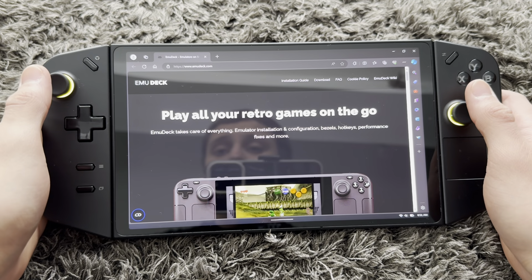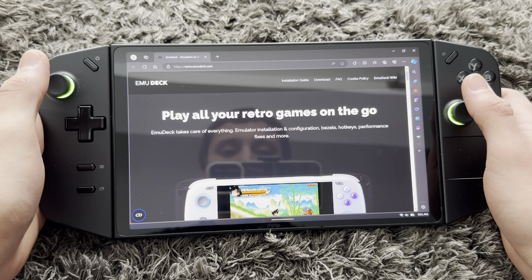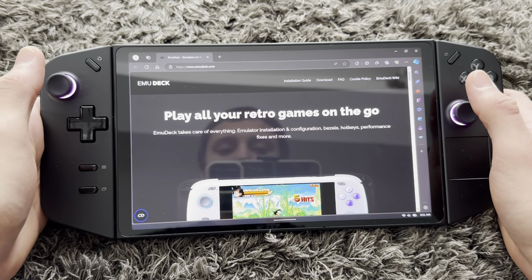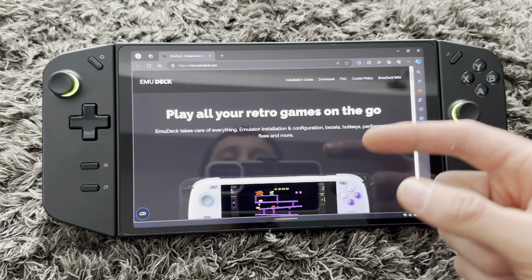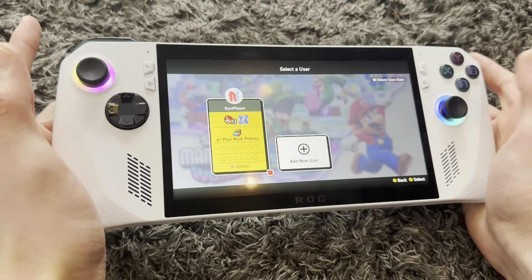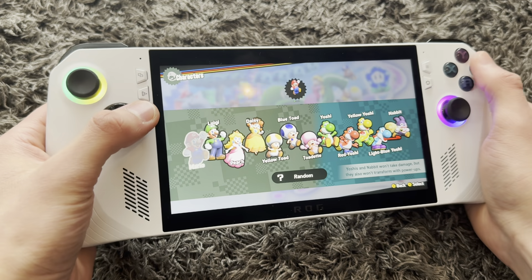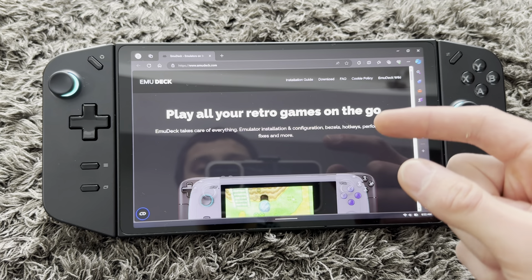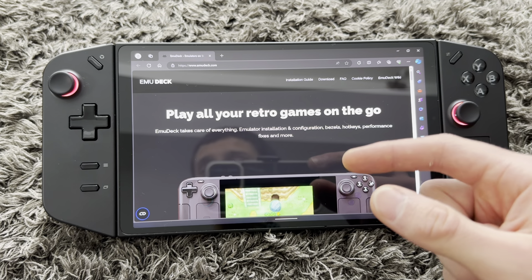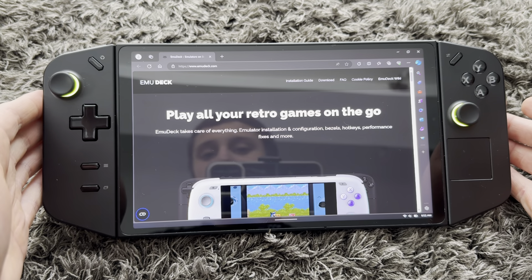This is how you install Nintendo Switch games on the ROG Ally and the Lenovo Legion Go. Nintendo ninjas are on the way, so first things first — this is me playing Nintendo Switch games on the ROG Ally. As you can see, this actually works. There you have that for proof, and now let's install it on the Lenovo Legion Go.